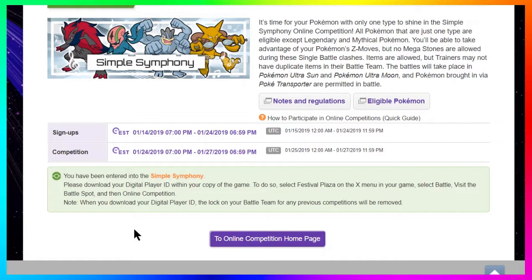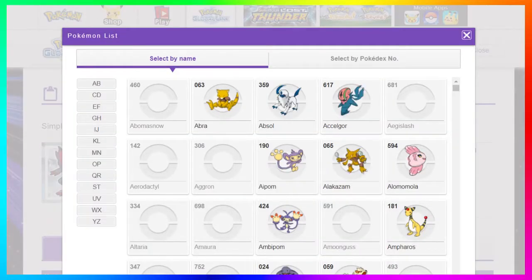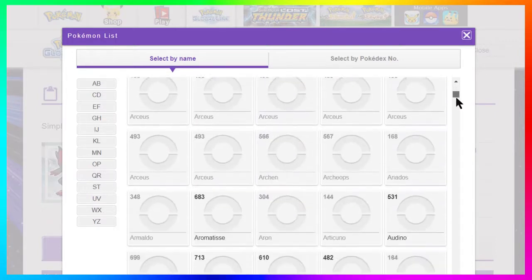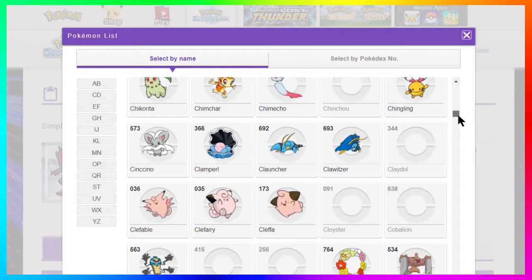If you want to see which Pokemon are eligible and what the full rules are, I'll have links in the description, but they're also on that same page you just logged into on the Pokemon Global Link. It will say 'Eligible Pokemon' and give you a whole list. You'll see it literally covers everyone from Abra to Alakazam — anyone that fits the Simple Symphony online competition battle style, which basically means the Pokemon just needs to have one typing in order to battle.